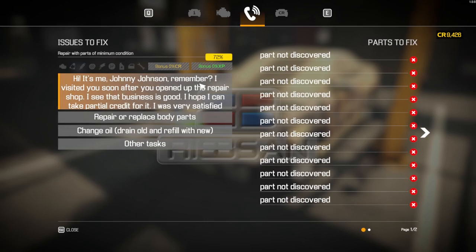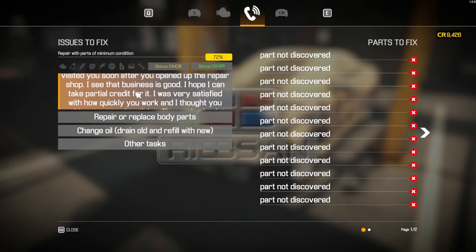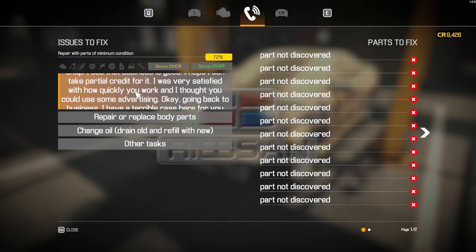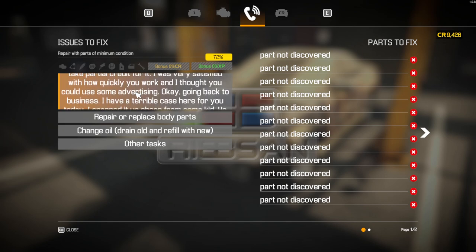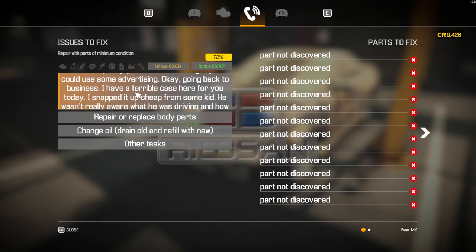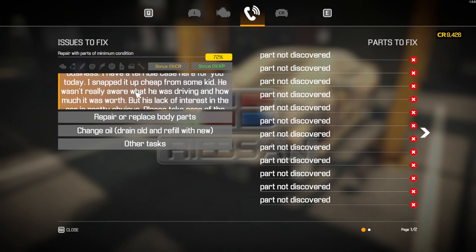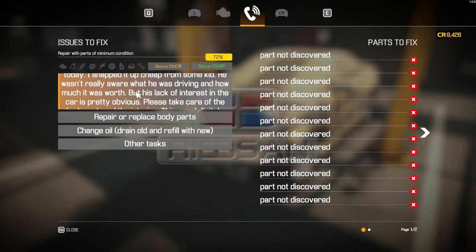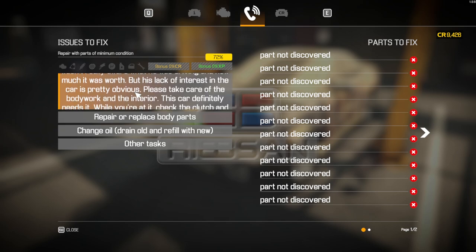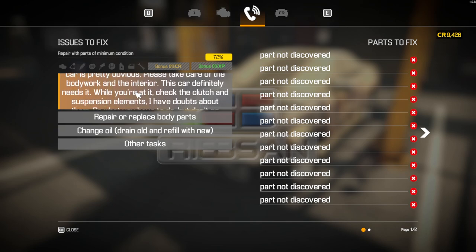It's me, Johnny Johnson. Remember I visited you soon after you opened up the repair shop. I see that business is good. I hope you can take partial credit for it - I was very satisfied with how quickly you work and I thought you could use some advertising. I have a terrible case here for you today. I snapped it up cheap from some kid who wasn't really aware what he was driving and how much it was worth, but his lack of interest in the car is pretty obvious. Please take care of the bodywork and interior - the car definitely needs it. While you're at it, check the clutch and suspension elements. I have doubts about them.